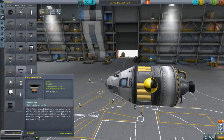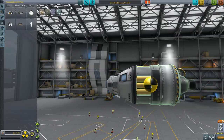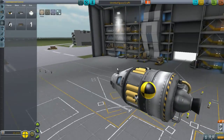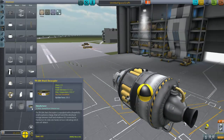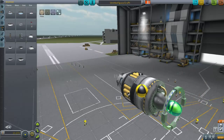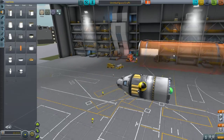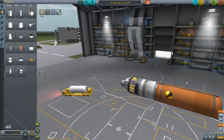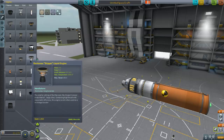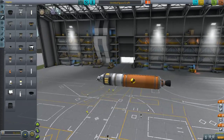Minimal effort. Let's put some RCS thrusters roughly in the center of mass. From there we need to build out the rest of the spacecraft. Now we're going to build a pretty big rocket ship — we're going to need a lot of Delta V. Let's use the Skipper. So this is going to be our launch craft.